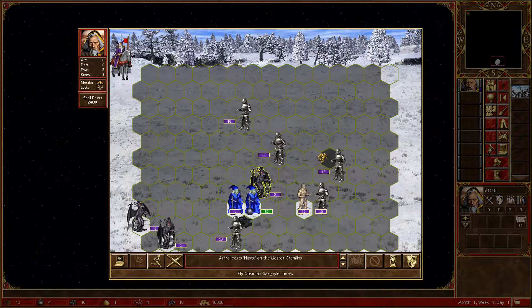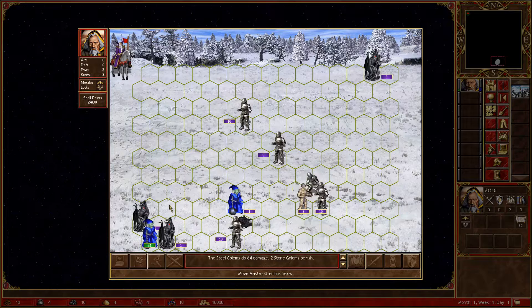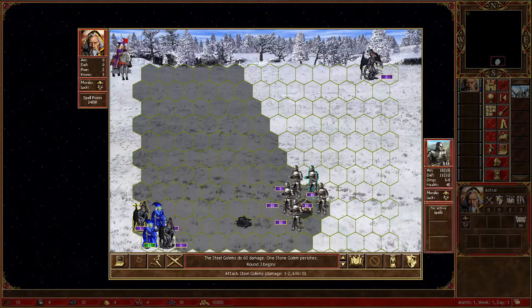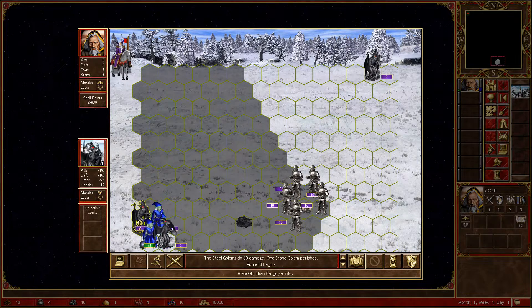You can also cast haste in the beginning of the second round — it doesn't matter. Now gremlins go here in the garage and they close the gate like that. Golems tank. Obviously these gargoyles will maintain position forever.